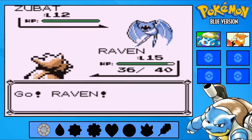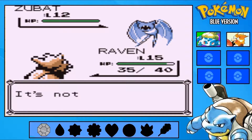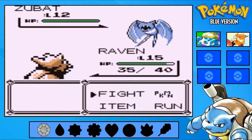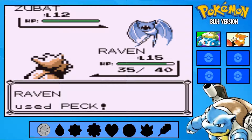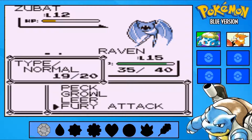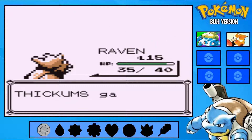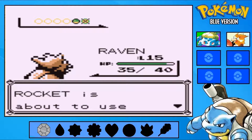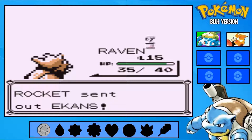Flying-type versus flying-type. Leech Life was such a terrible move in the older Pokemon games, but in Generation 7 it got buffed from like 15 or 20 base power to a whopping 80 base power. That's insane. Leech Life is such a good move in Gen 7 because of that huge buff. Bug-types have a more reliable recovery move now, which I really like — I really like Bug-types. Gen 5 is what really got me interested in the Bug-type.